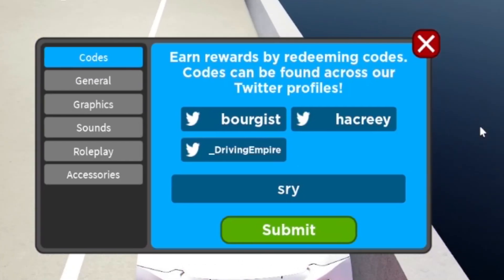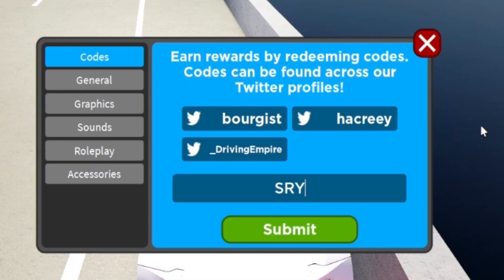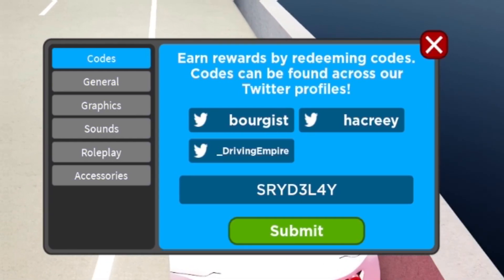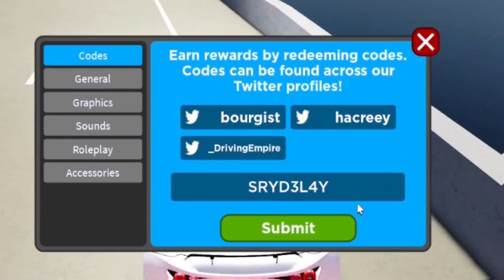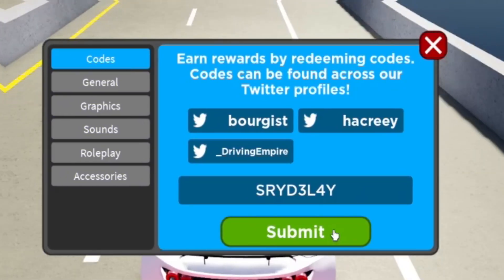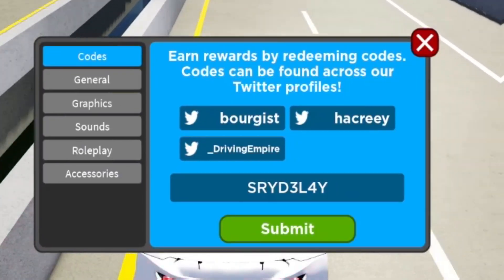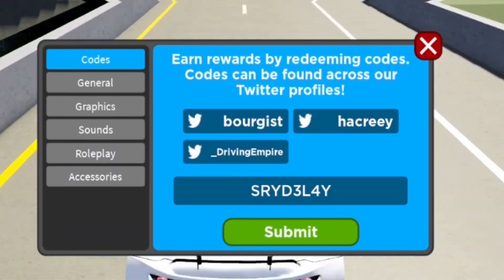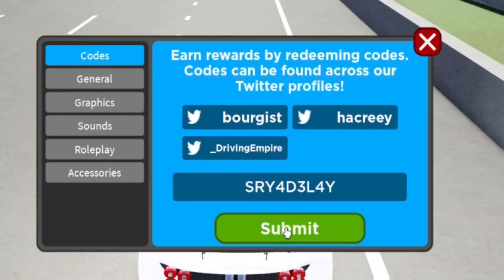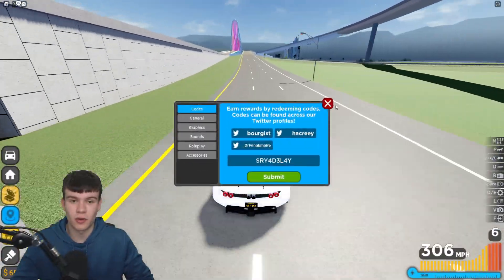Next we have the code SRY4D3L4Y — and one important thing: these codes are case sensitive, so make sure you put in the capitals exactly as shown, otherwise they won't work. It's S-R-Y-4-D-3-L-4-Y. Click submit — this one gives you some nice cash. Sorry for the confusion earlier, I initially spelled it wrong and got an invalid error.